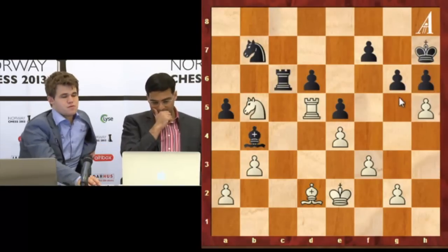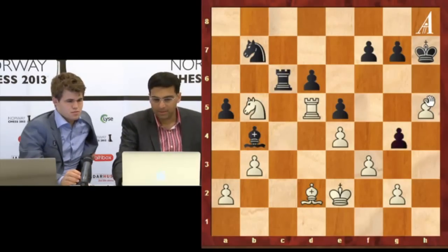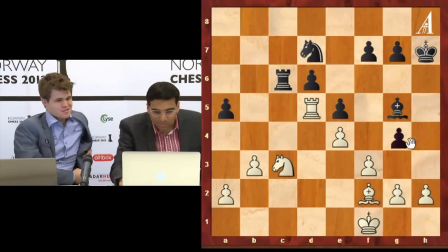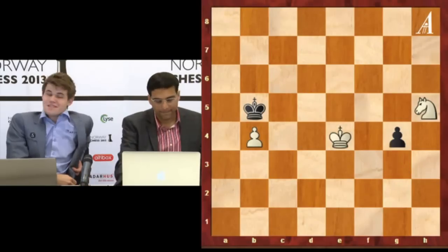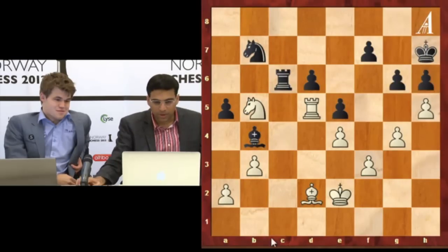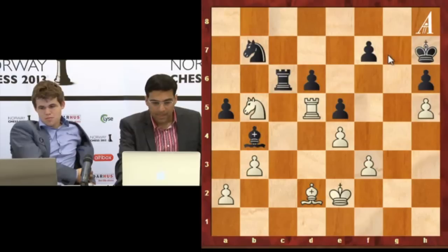I was briefly wondering about g4 — trying to... I thought gh... What happened there? I can't play... It came there as well. I thought g4, I can take it. Take it. King g7, something. Bishop d2 and king f6, king g5. I didn't have time to go king e3 and then f4 — that was my main problem.